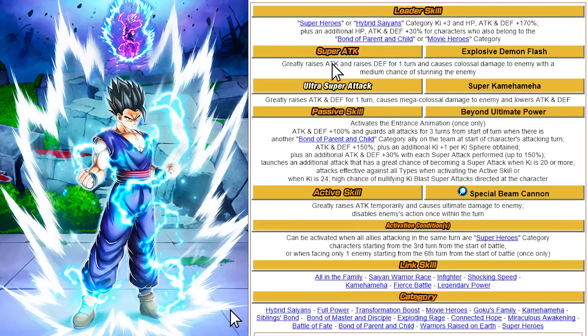The Super Attack at 12 Ki greatly raises attack and just raises defense — a 30% boost with a 50% SA multiplier. It causes Colossal Damage to the enemy with a medium chance of stunning the enemy. I'm not sure why they added that, but it could be beneficial in Super Battle Road and similar content. The Ultra Super Attack has a more useful effect in my opinion — it greatly raises attack and defense and lowers the enemy's attack and defense. So from 30% to 50%, if you double Super Attack you're going to get a 50% boost and then a 30% boost, which is really solid.